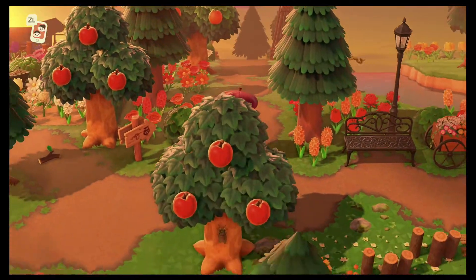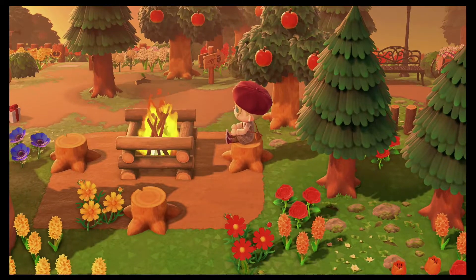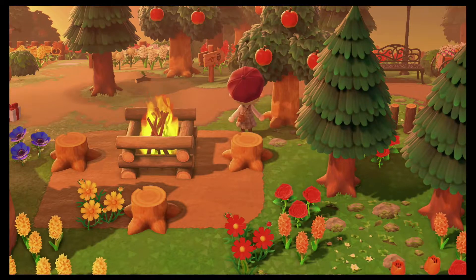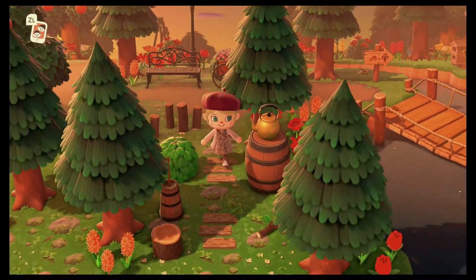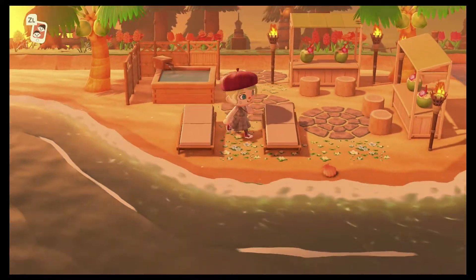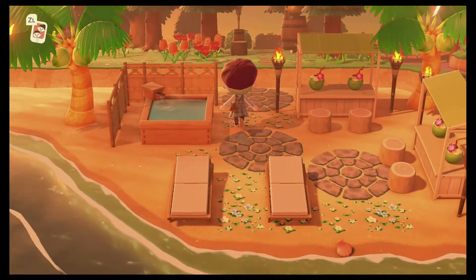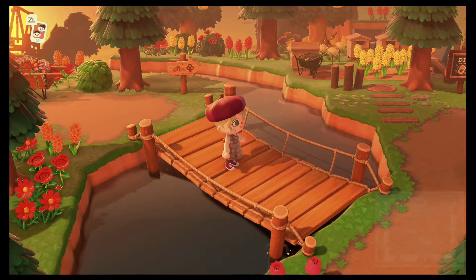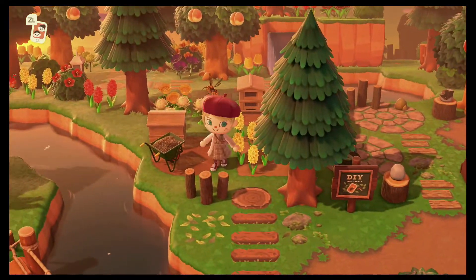This area has been here since the beginning and the nostalgia of it makes me not want to take it away, though I think I need to change it eventually — but today is not that day. Going down this little secret path leads us to my cute little tiki bar. I love this so so much — it was probably the first big idea I had for a section on my island. Crossing over this bridge leads to a nice little beekeeping area.